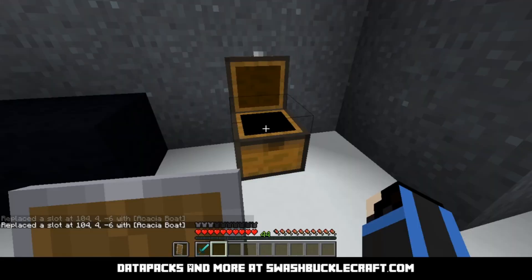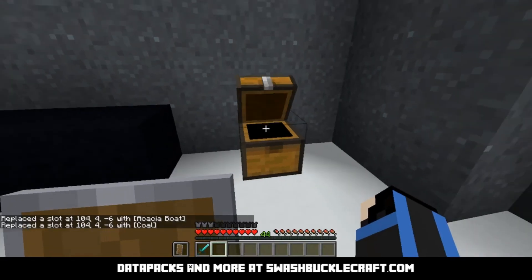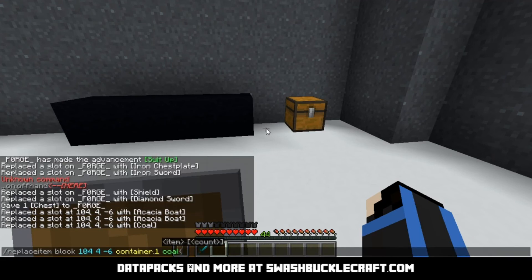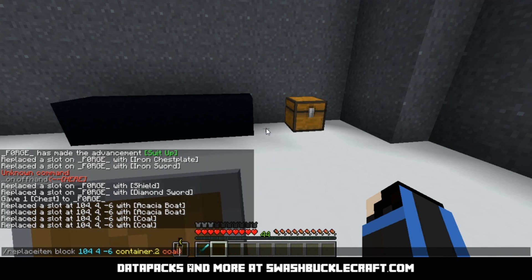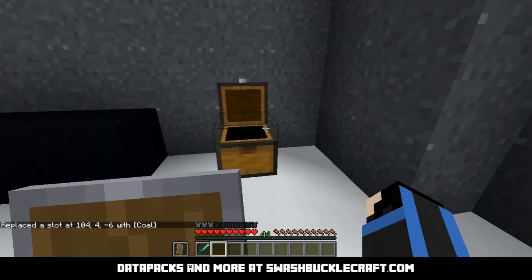We'll do one in the next slot — it doesn't have to be the same item, and you can overwrite stuff just like that. If you want to add specific NBT data you can do it like this. We'll do a piece of coal without any data in the next slot, and you'll see this one has a tag and this one doesn't. You can do custom names and stuff like that.